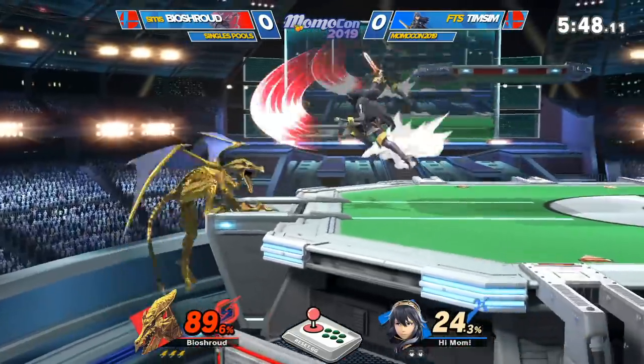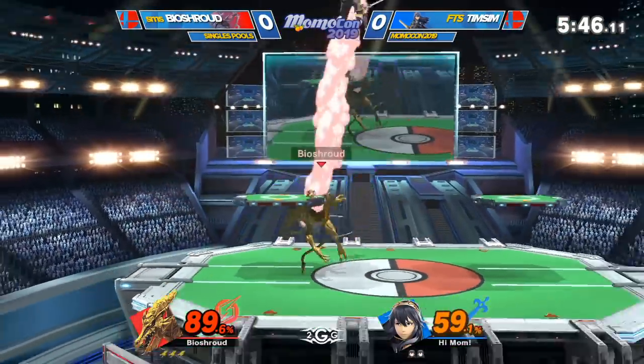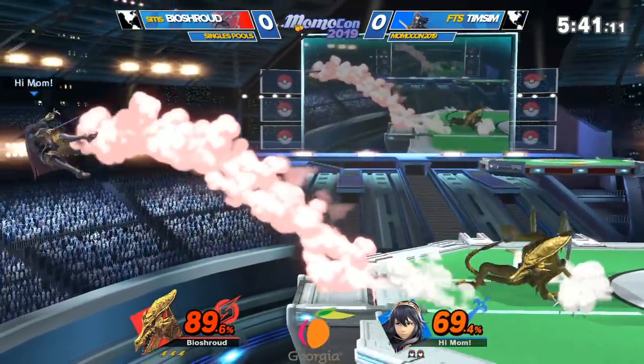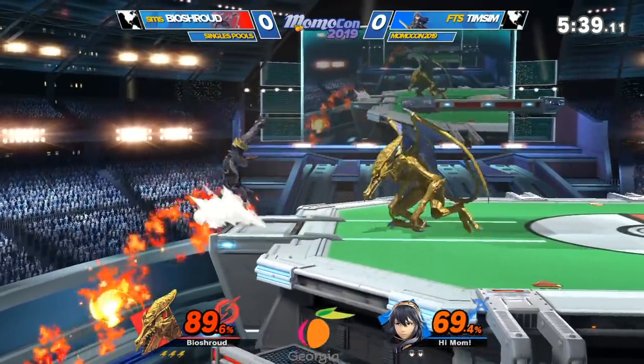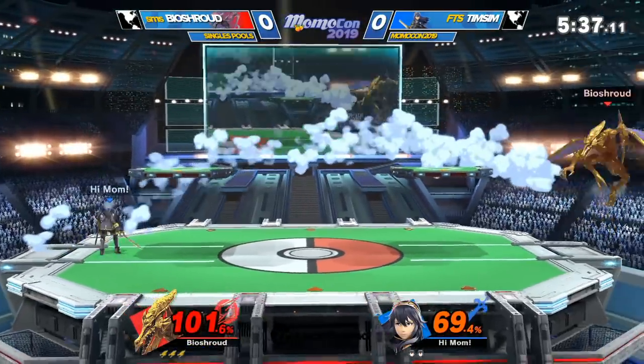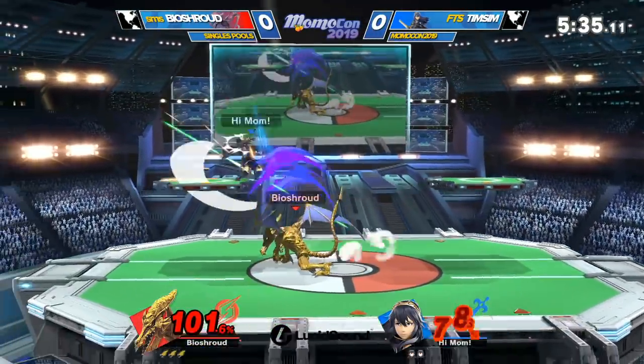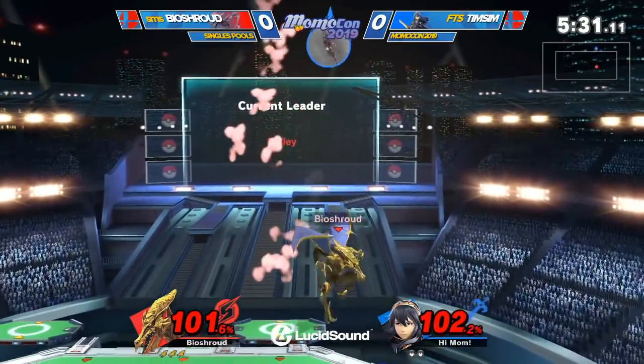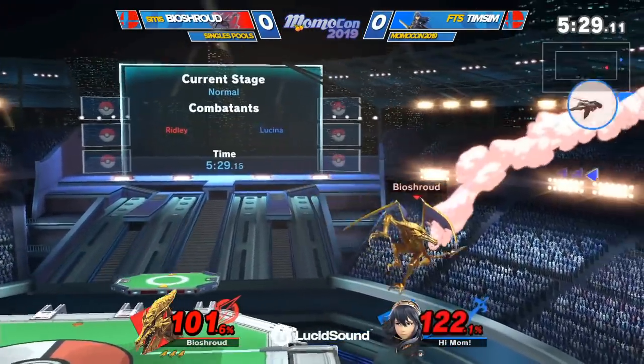We're going to go back up, no counter. One of the big things is going to be that recovery against this character, because the side B — they're forced to side B to get that horizontal distance, and then the vertical distance has to be that up B straight up. One of the things about Ridley, if you guys don't know, is he can't go into every angle like a Firefox, for example — Fox can go anywhere.